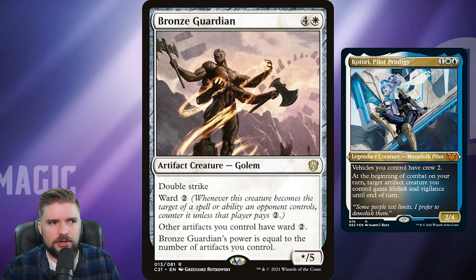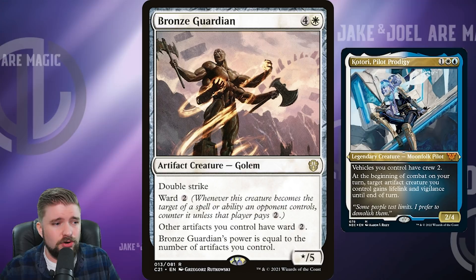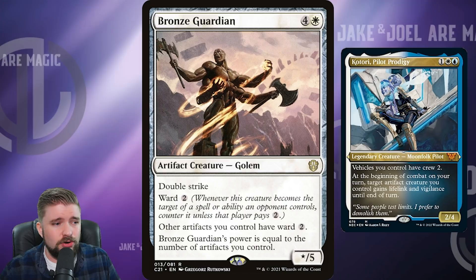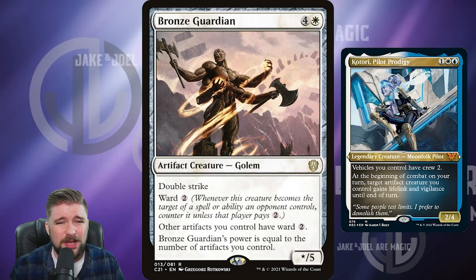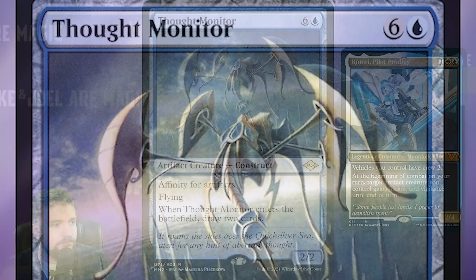Bronze Guardian is under a dollar. For five mana, this Artifact is great in an Artifact deck. It's got Double Strike and Ward 2, automatically stopping anything that targets it unless they pay an additional two. Artifacts you control also get Ward 2. Plus, Bronze Guardian's power equals the number of Artifacts you control — Double Strike and a growable power. This is a home run for this deck at only a dollar.